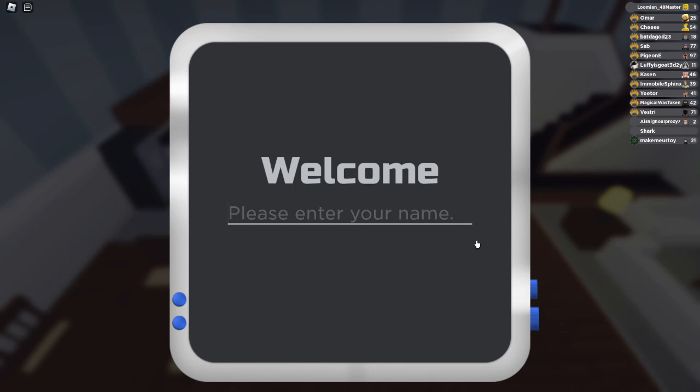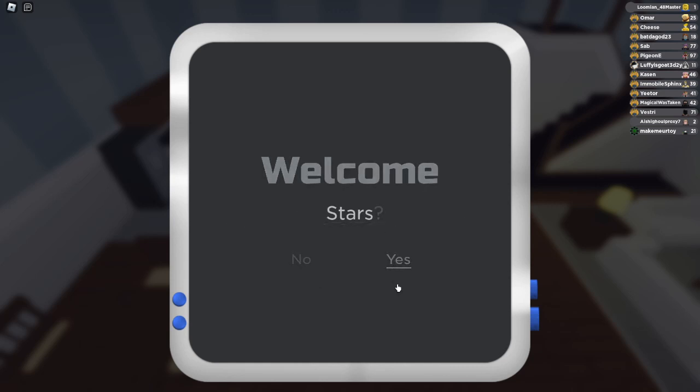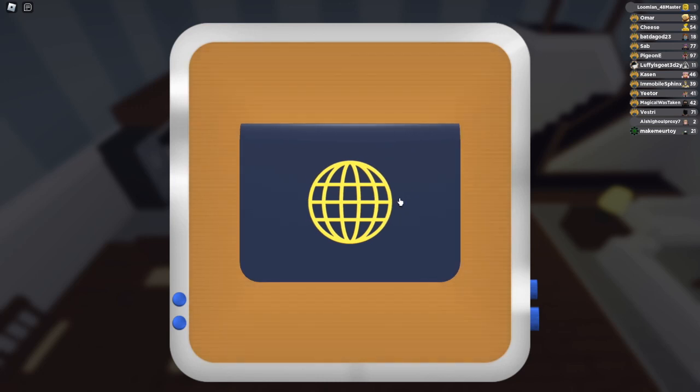What should we call ourselves? 'Master' kind of sounds like something else... probably gonna spell it wrong. Let's go with 'Celestial' — oh, I got it, there we go. Color and stars don't really matter, there's just the Nuzlocke.